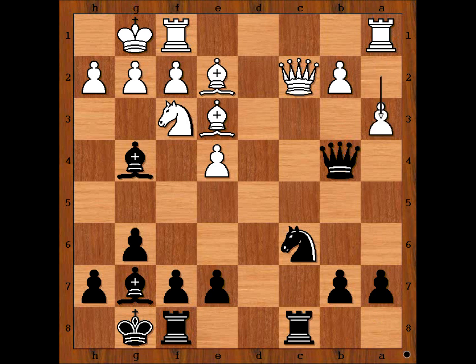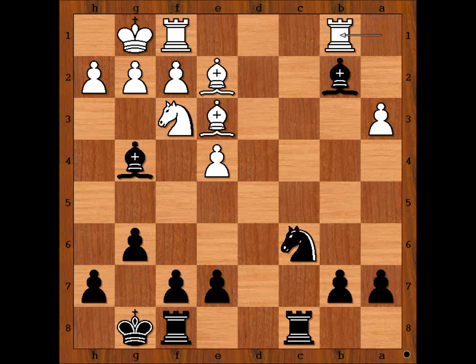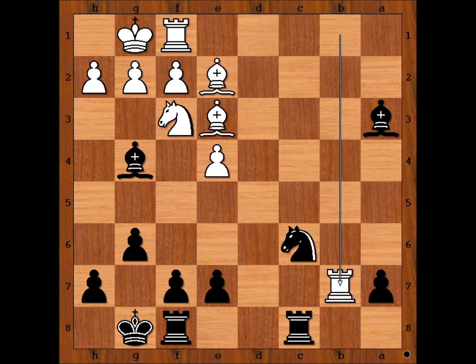Should black take the pawn now or not? What do you think? Well, taking the pawn works now. Queen takes pawn, queen takes queen, bishop takes queen — attacking the rook. Rook from a to b1, but then black snatched one more pawn. Rook takes on b7. a5, a dangerous passed pawn. Could this pawn give black a winning advantage? What do you think? It should.